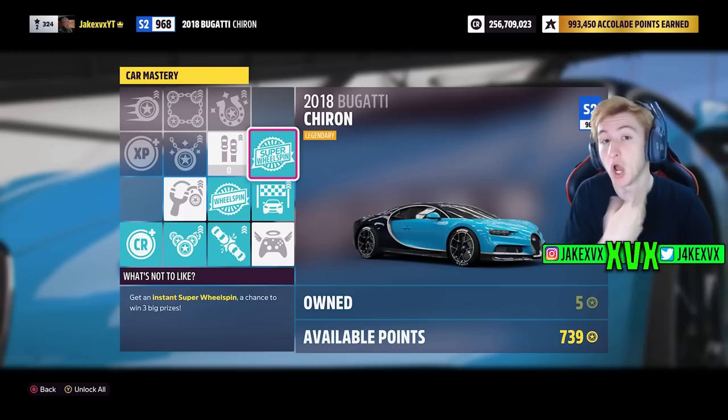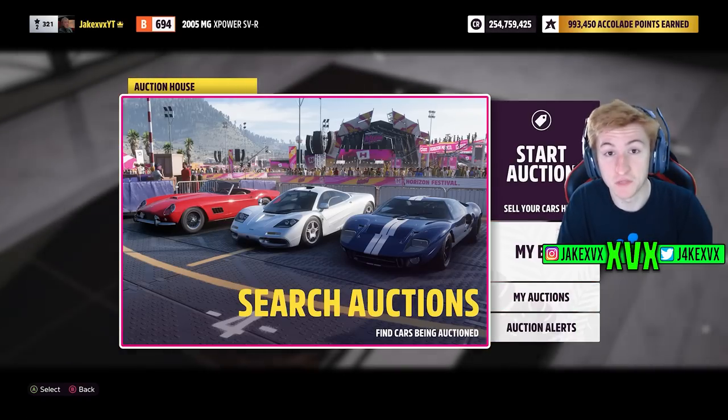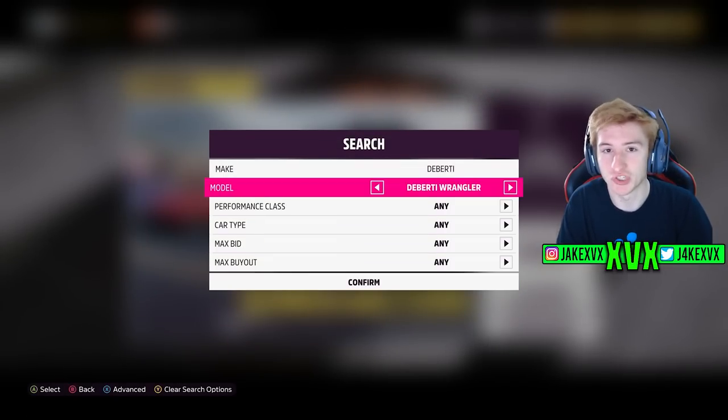Then open the super wheel spins and get credits from there. This is unfortunately genuinely one of the best ways to get money in the game at the moment.